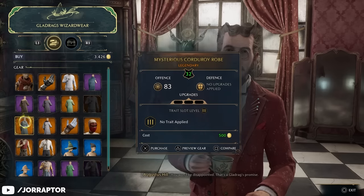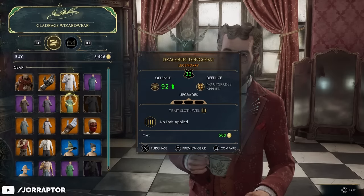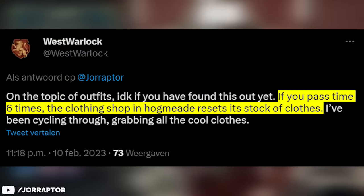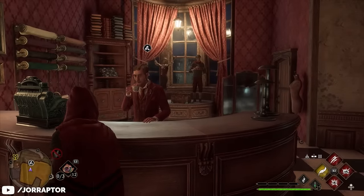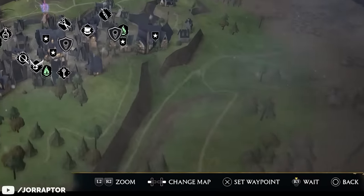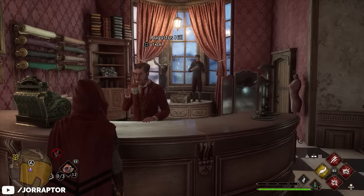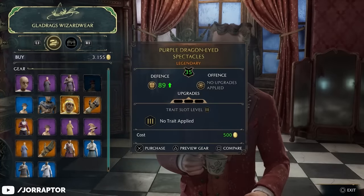A viewer called West Warlock shared a trick for the Hogsmeade shop — you can also reach out on Twitter or leave comments. If you pass time 6 times, the clothing shop in Hogsmeade resets its stock. I tried this myself and it's true — I actually had to use the wait function 5 times, which you can access in the map menu. Keep doing this and check the store after 5 uses of the feature, and you'll see completely new items for sale.